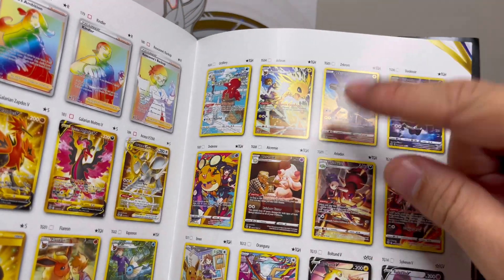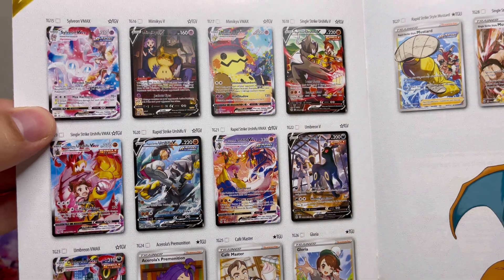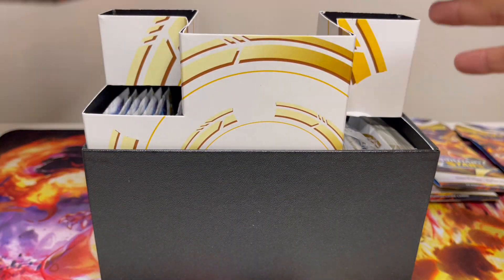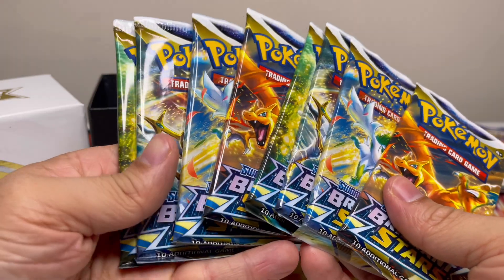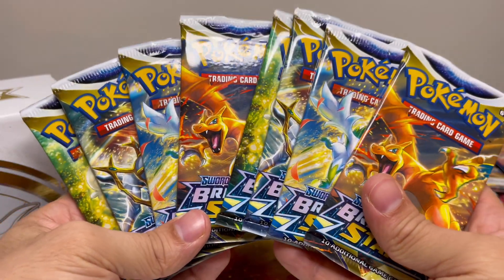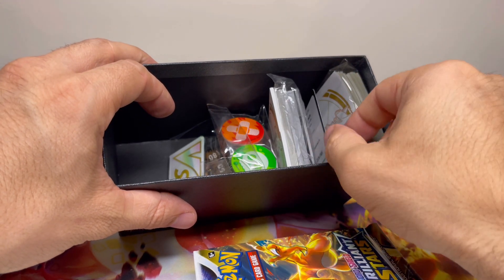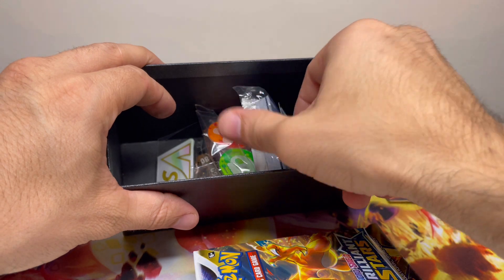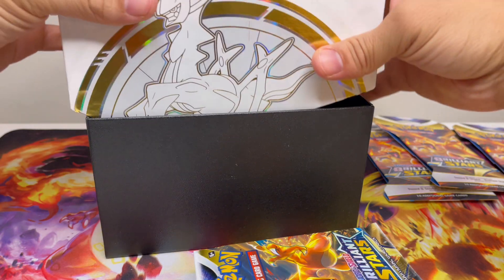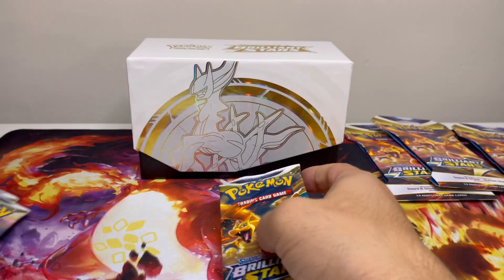Look at the full arts, the trainer galleries — really cool. That's a Flareon. Look at these right here. Let's see if we get any of them. How many packs we got in here? We got one, two, three, four, five, six, seven, eight. Thought I'd get nine — sad. We got some counters, dice, V-Star marker, code card, some Arceus sleeves, and dividers. That would be cool if we got a promo card in here. Anyway, let's get it going — starting with Charizard. Let's get some good stuff.